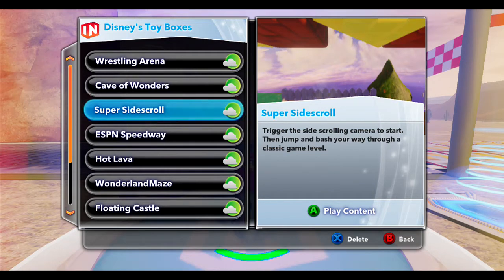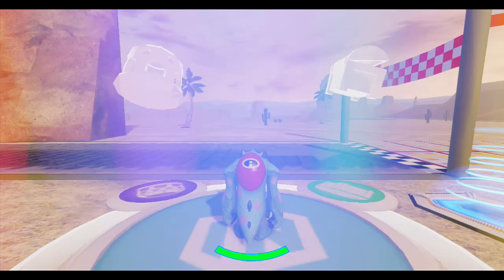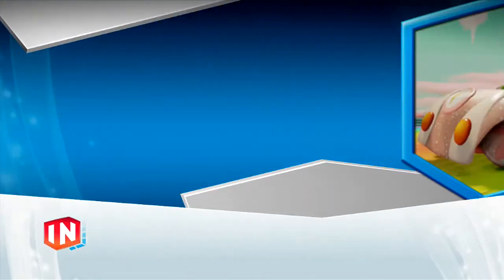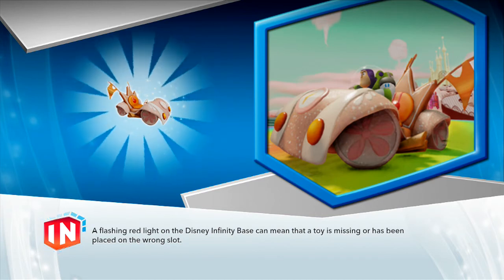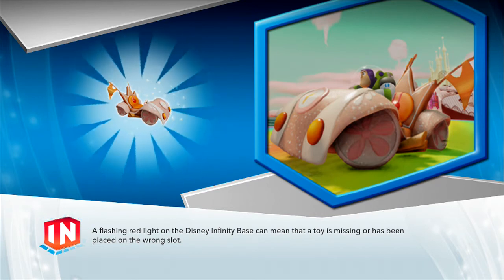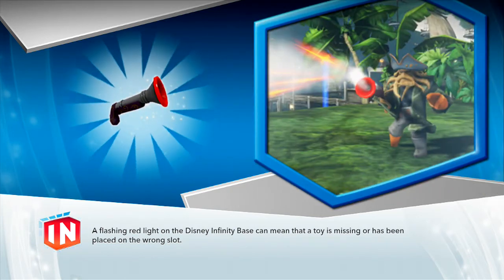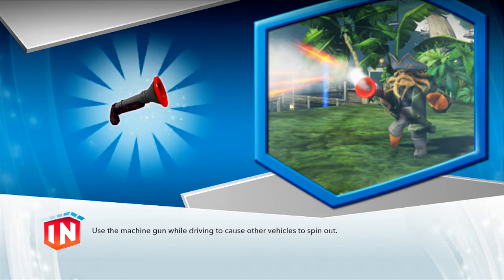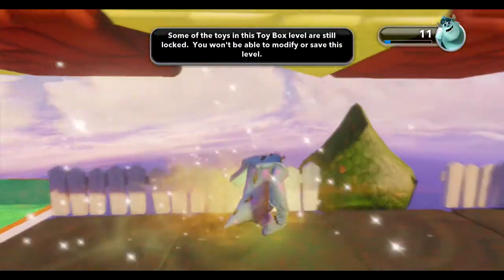Alright, so now we're going to do the Super Side Scroll, which seems pretty cool. These are the preset worlds that Disney gave us — they're free, you just download them in the game. You go to the online multiplayer, then go to toy boxes, share toy boxes, and click on the Disney one. They've got about ten or so.